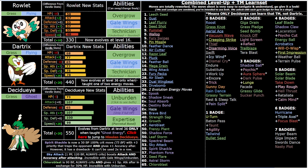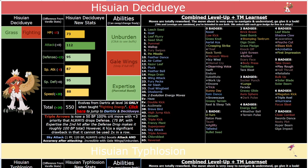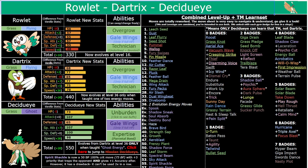Dartrix gets STAB Wingbeat at 135 base power. Despite only having 77/77 offenses — which is already more than serviceable — you're getting a huge Technician boost on early moves like Wingbeat, Fury Peck, and Bullet Seed with Loaded Dice, plus priority moves like Gust, Flurry, Seed Shot, and Aerial Ace for STAB priority. Even First Impression is Technician-boosted. So you could totally keep Dartrix as long as you want if you like the design.